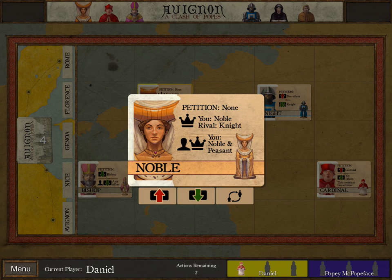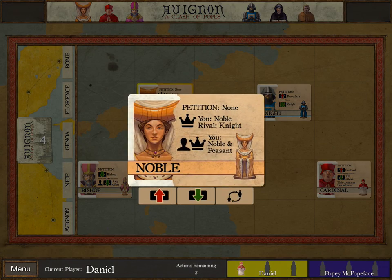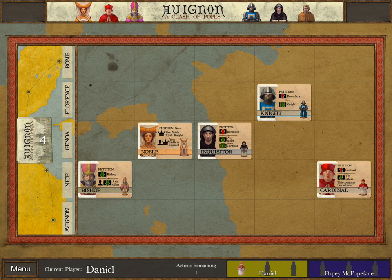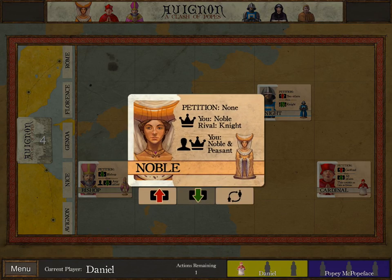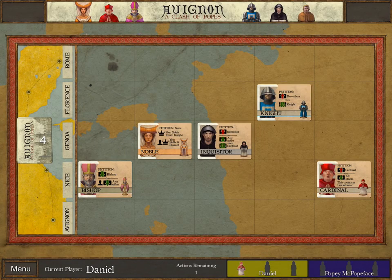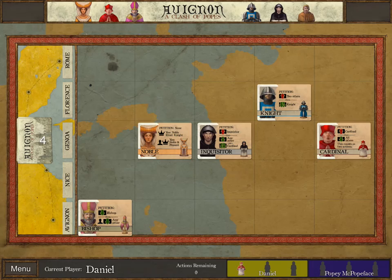Let me make sure I'm reading the rules correctly: if he has a Noble and I have a Knight, that means he will win. He doesn't want a Peasant and a Noble — so I need to reverse this. I don't want that. I am going to pull that Noble. I can't do the Cardinal Petition because it counts as two actions. I'm going to go ahead and petition the Bishop and pull him.